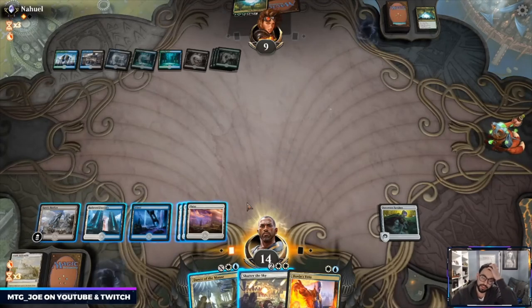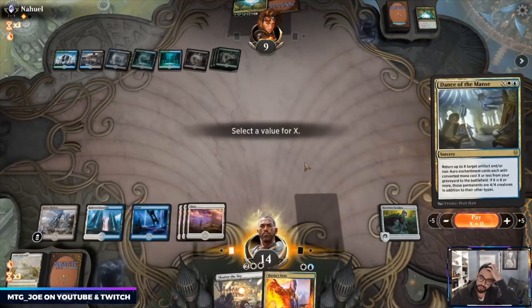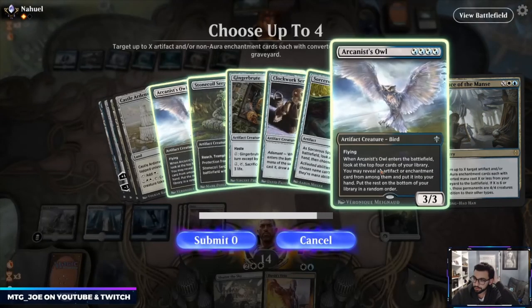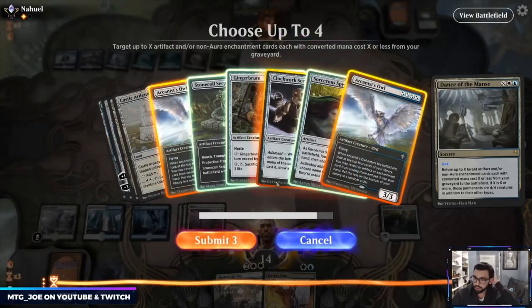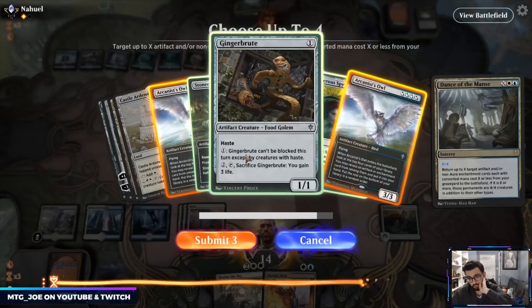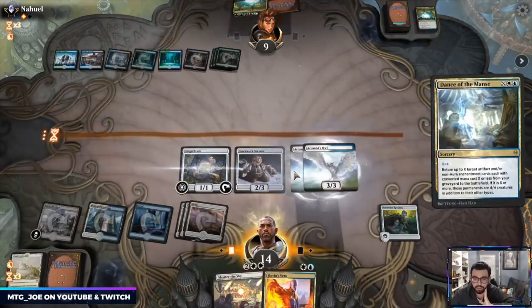That's probably what we just want to do at this point. So I do Arcanist Owl, Arcanist Owl, Clockwork Servant. I can do a backup splice Glass Casket on Lovestruck Beast or I can just make this a hasty boy — let's just do hasty boy, it puts pressure on them now.